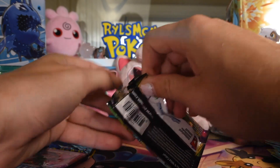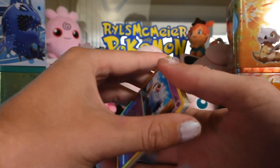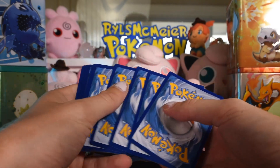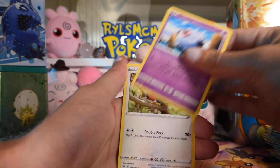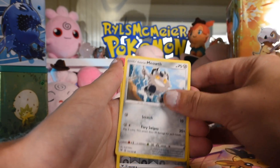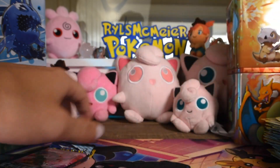We'll start with Vivid Voltage and go for the Pikachu. I have the normal Pikachu VMAX but I do not have the Rainbow Pikachu VMAX. Telescoping Sight, Charmeleon, Talonflame, Charmander, Wooper, Galarian Meowth, Wash Energy, and Yanmega as the rare.